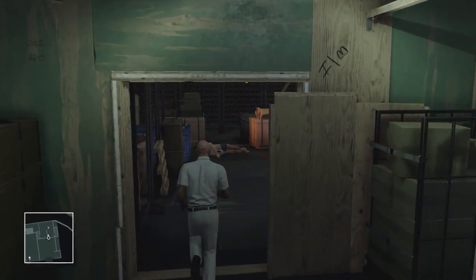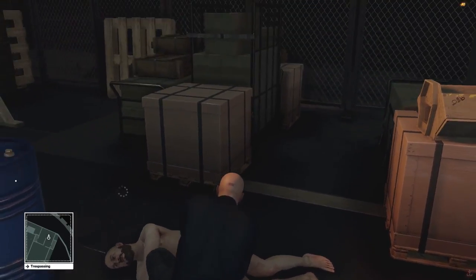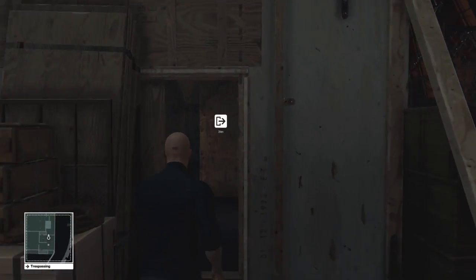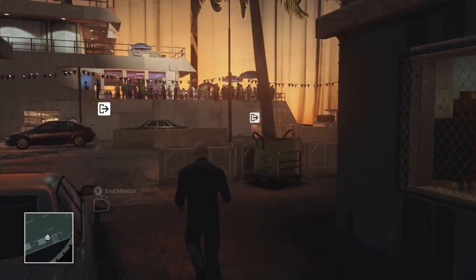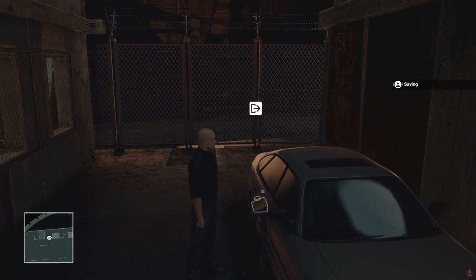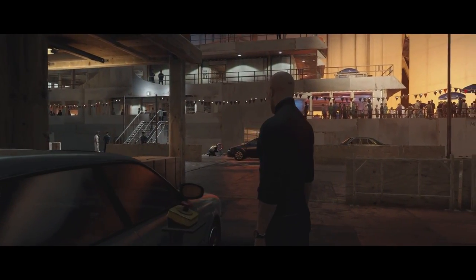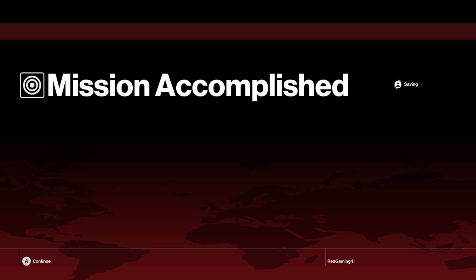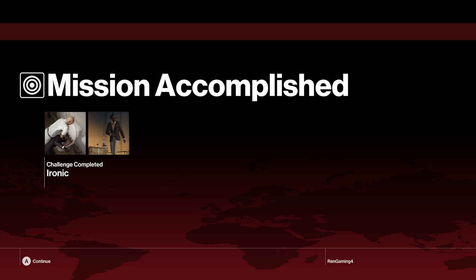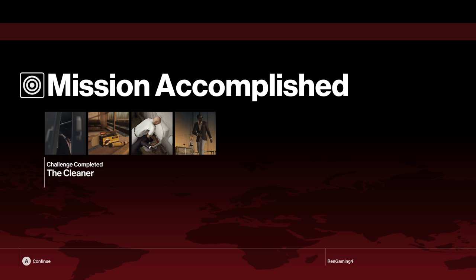As always, Hitman would not leave his suit behind, so let's take our original clothes — that way we leave no evidence behind whatsoever. And we're done — that is the end of the mission. Stay tuned, we're going to do it again and get some more challenges. Let's see everything we unlocked: 'Not for Human Consumption,' 'Ironic,' 'Store Securely,' 'The Cleaner,' and also 'Join the Crew.'